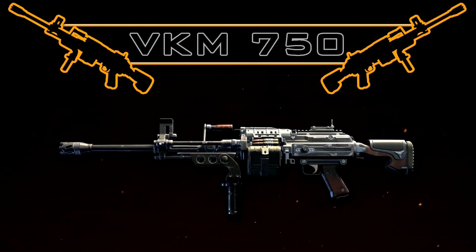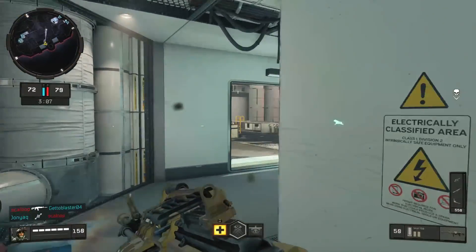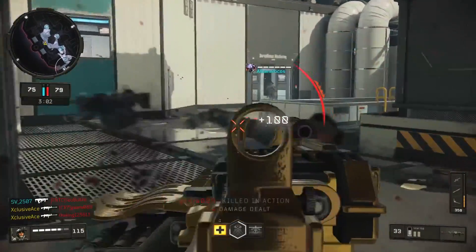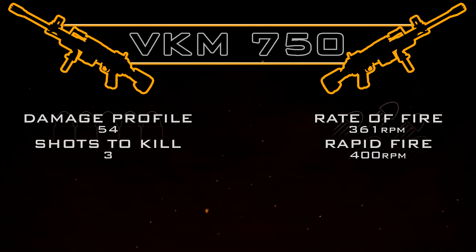First up, as always, let's have a look at the damage. The VKM deals 54 damage within any range you'll be able to realistically find within Black Ops 4 multiplayer. This means in core game modes it's always going to be a three-shot kill, and in hardcore it's always going to be a one-shot kill, unless the enemy has armor or unless you're shooting through something.